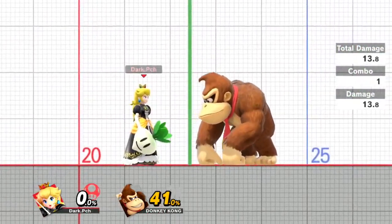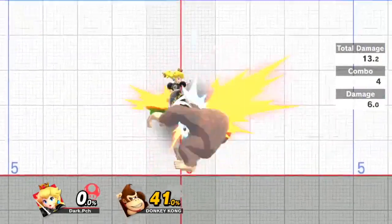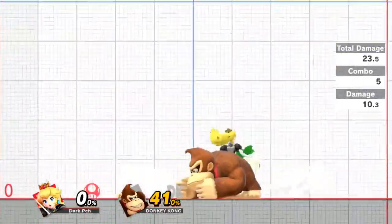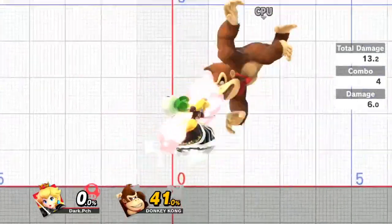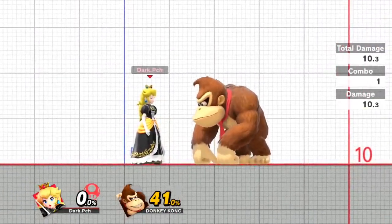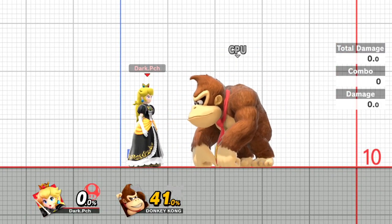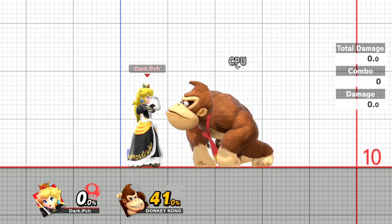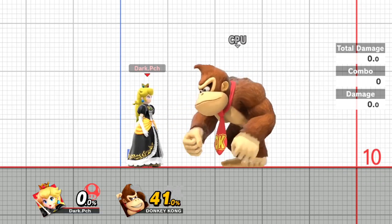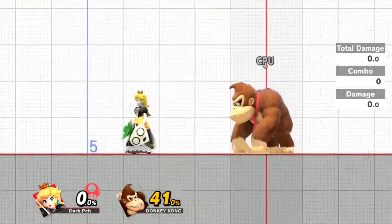It's the same way if you set up for an air combo. It's all about timing. You can toss it at high percents and continue the combo for more hits - the combo won't drop if you're fast enough. But don't do it too fast or you'll get air dodges.